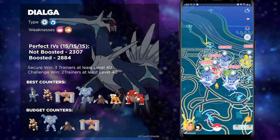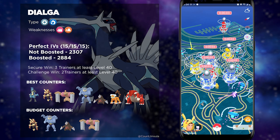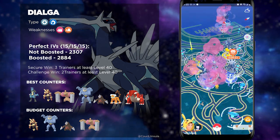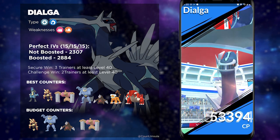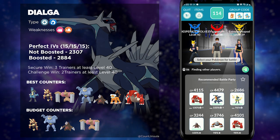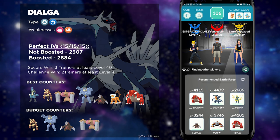Dialga's perfect IVs are going to come at a CP of 2307, and if it's weather boosted, it will be 2884. Dialga is a Dragon-type and a Steel-type, which means it's going to be weather boosted by Windy Weather as well as Snowy Weather. Both of these weather boosts are extremely rare, so opt to go against Dialga when it is cloudy outside, because that is going to give your Fighting-types a very hefty weather boost. If it's sunny or clear weather outside, then mix in some Ground-types — that is when you would bring out Excadrill.